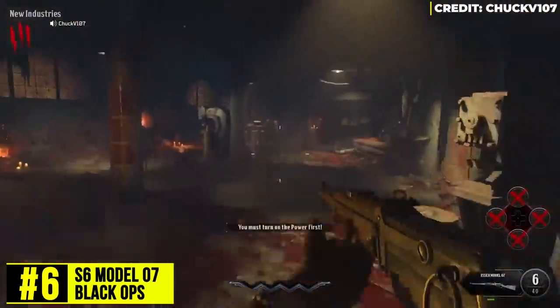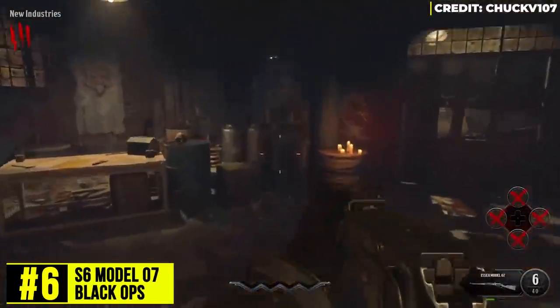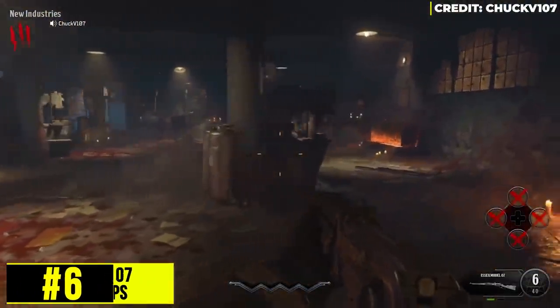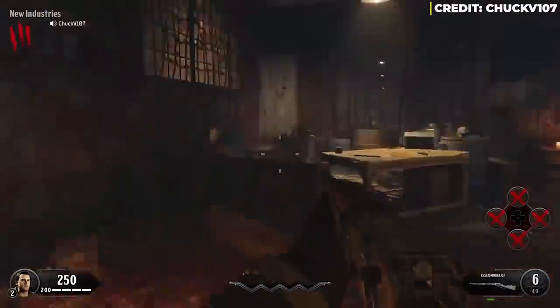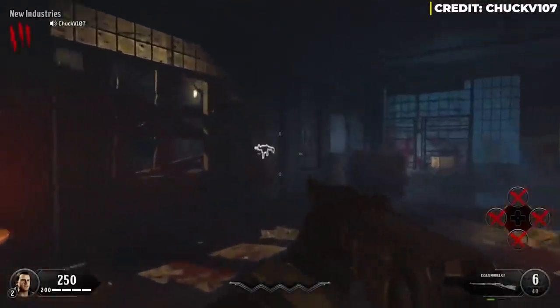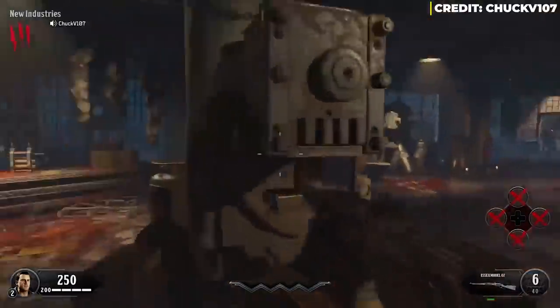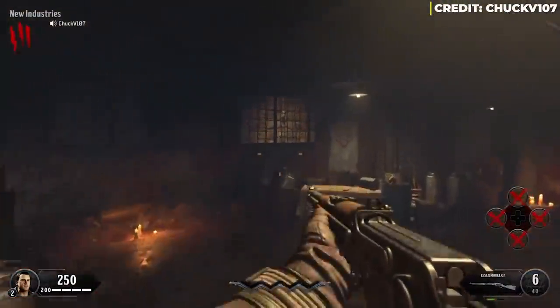At number 6, the Essex Model 07, whose real name is the Winchester Model 1895. This piece of crap is considered the weakest weapon in Black Ops 4 as a whole. Even when you upgrade it, it's not that good. It's not the worst semi-auto wall weapon, he says, but it's not a good starting weapon either.